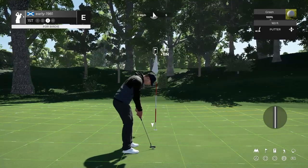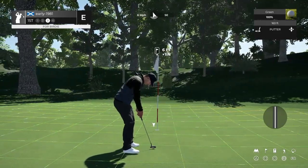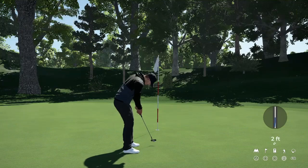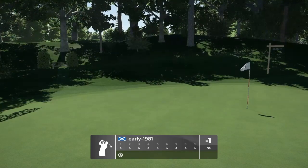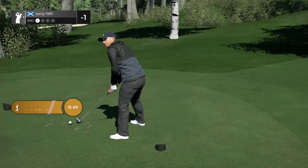Six footer. Green speeds are 165. Just breaking left to right, going just outside the left edge of this first cup. Finding it hard to get the speed of the green here — I do use the vibration mode. But we do pick up an opening birdie, great start to the round, and we move on to hole number 2 at 1 under par.